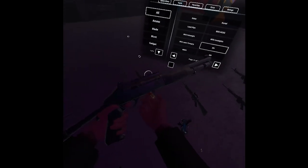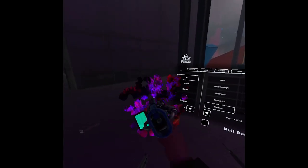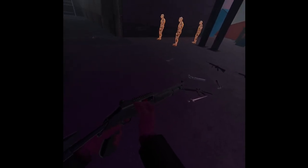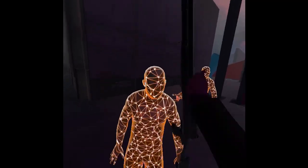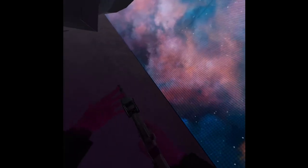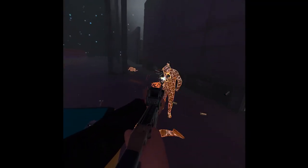We got an M4 and a shotgun. Let's spawn some beings - some nullbodies. Let's test it. We can shoot this guy. Actually we can, I'm just dumb. Let's grab this gun - this is like the gun that Mira uses in Jakal in Rainbow Six Siege. This is actually pretty OP.